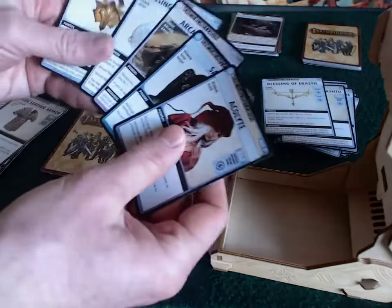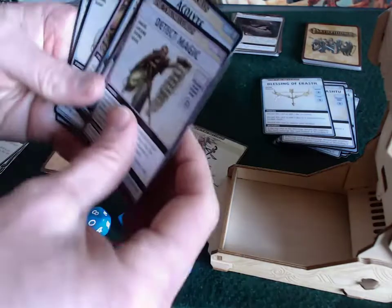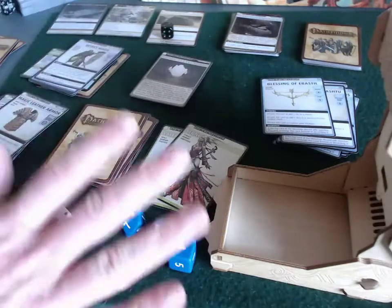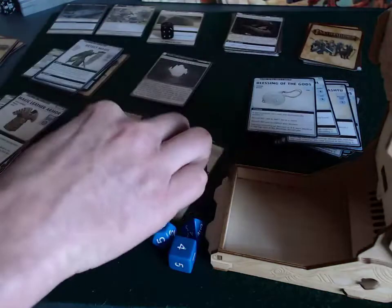Draw back up to 6 — except she gave one card to Valeros. Still no attack spell drawn, but that's fine — there are blessings to be discarded. Ticking over the timer card, going back over to Valeros.